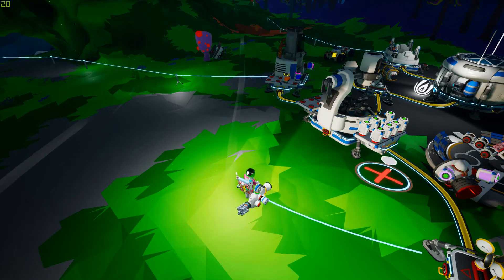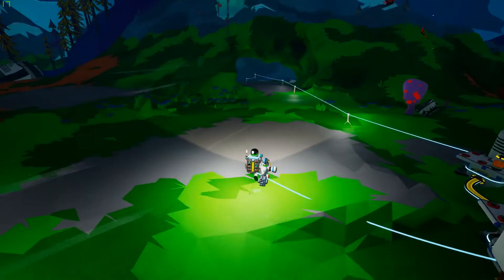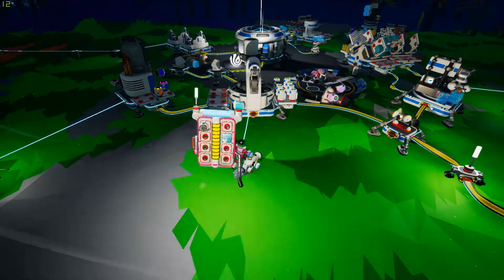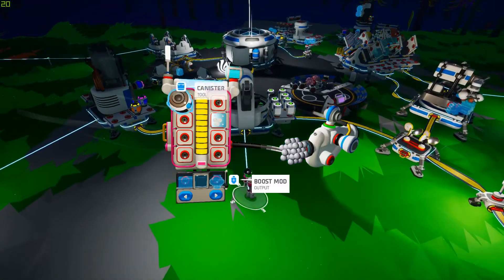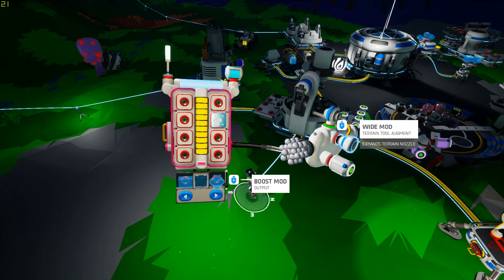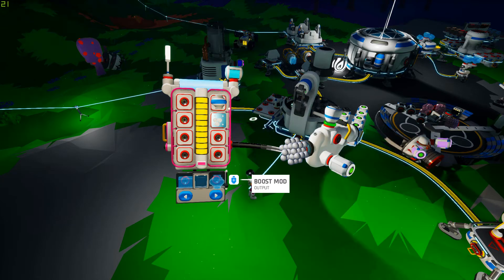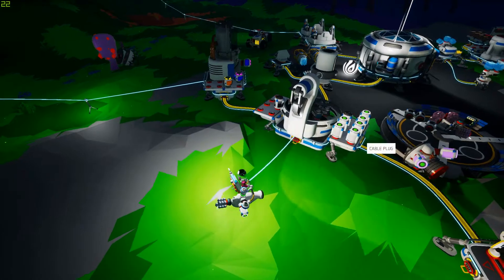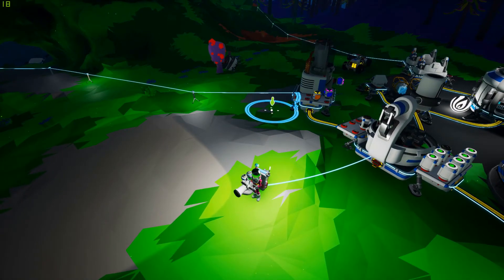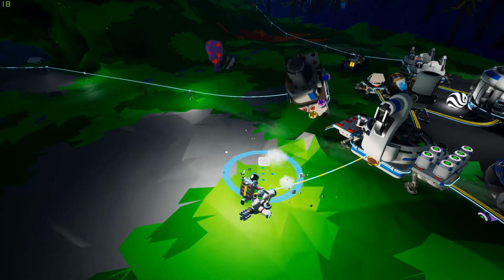Make it flat. I can't make it flat - I haven't got any soil. Let's just pinch some soil out of the soil centrifuge. So let's put the empty one in there, take a full one in and shove it in there. I want the wide mod, so let's put the boost mod up there. Can I plug them both in there? I've still got problems trying to get them working at the same time.